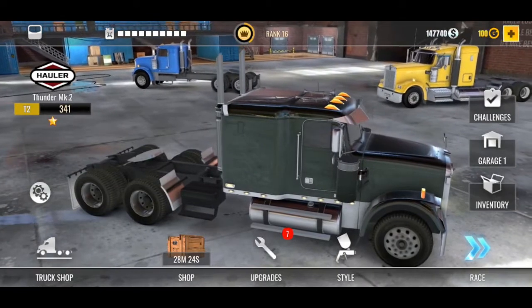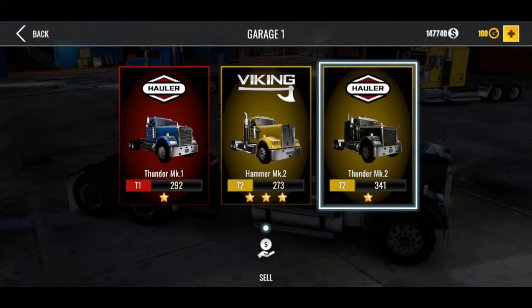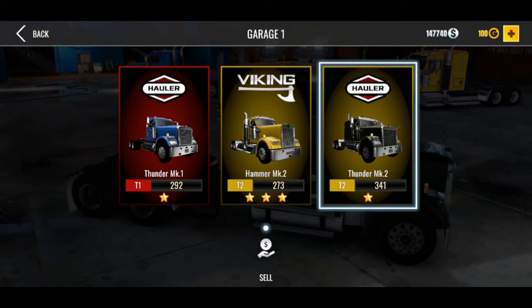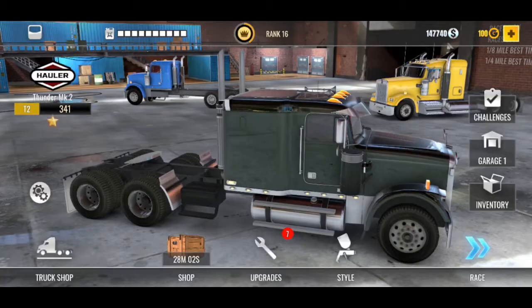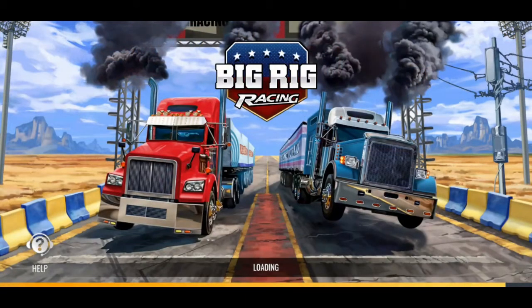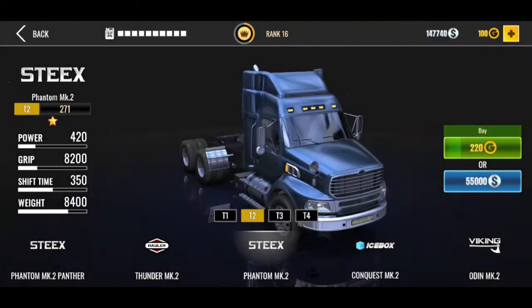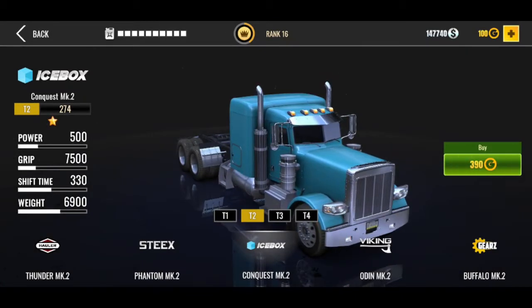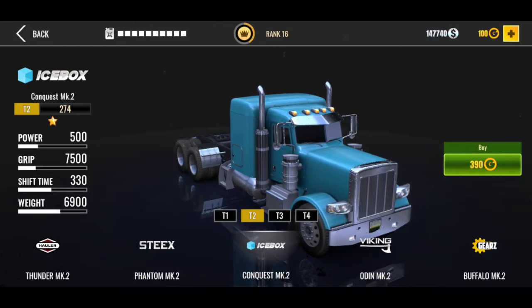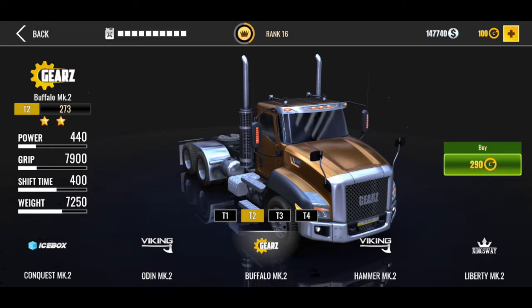I've got my other trucks in the back. So those are the three trucks that I have right now. If you guys haven't noticed, the game did an update, and I believe it was Frontliner has now been changed to Hauler, and Viking Vault is now Viking. Steeps and Icebox are the other two new names, and Gears is the only one that hasn't really changed, from what I can tell.